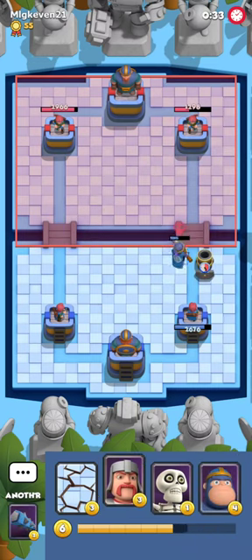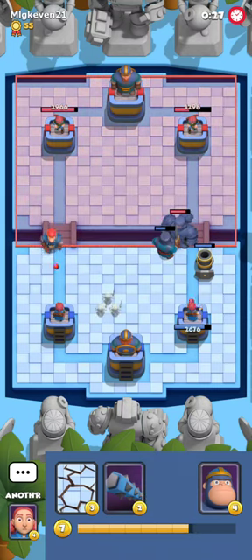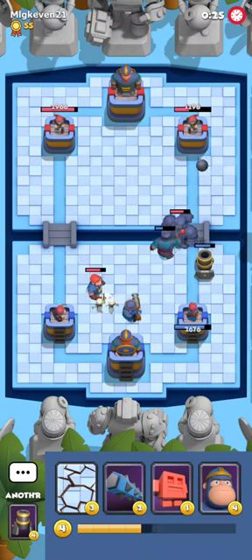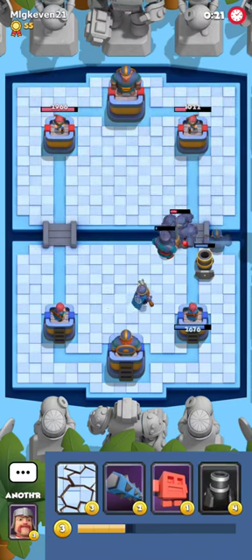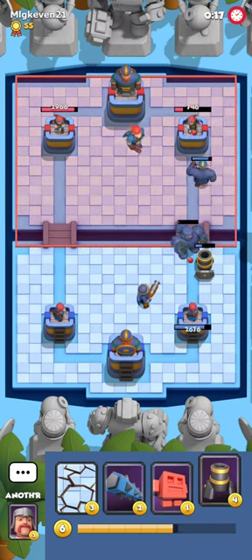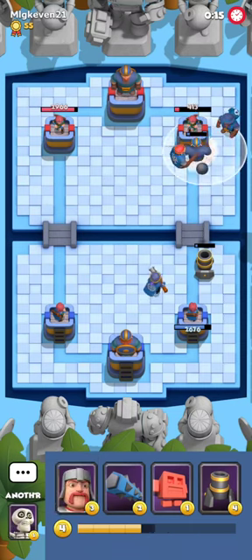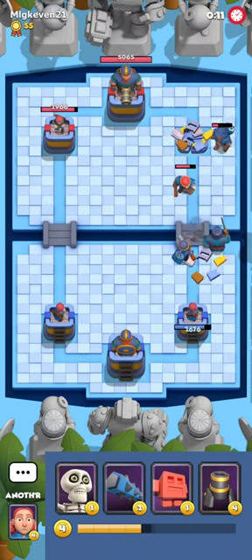I'm gonna play Mortar here, force his Dark Knight — at least it won't jump. It will try to jump, but will it succeed? That's the question for another day. His Dark Knight will do nice work on my Swordsman, but it doesn't matter because this Swordsman was meant to protect the Mortar, and Mortar is doing absolutely fabulous work here.